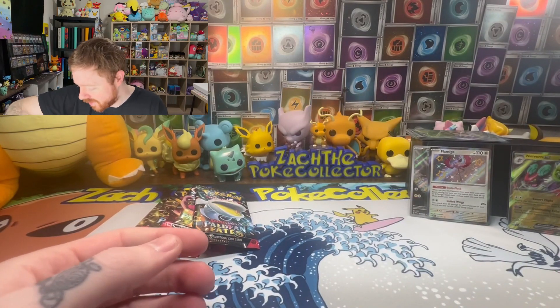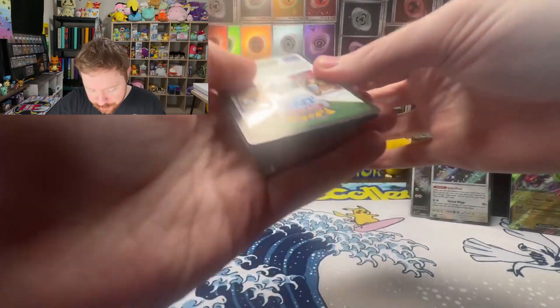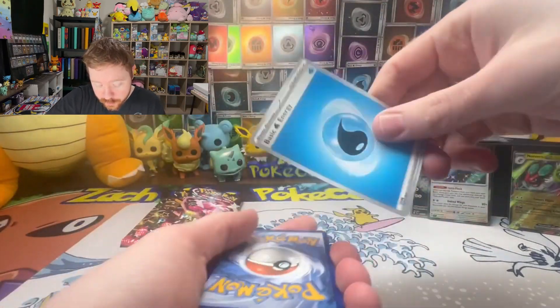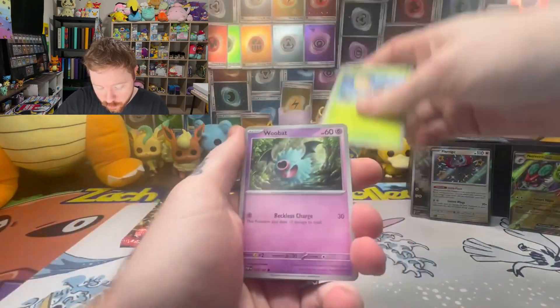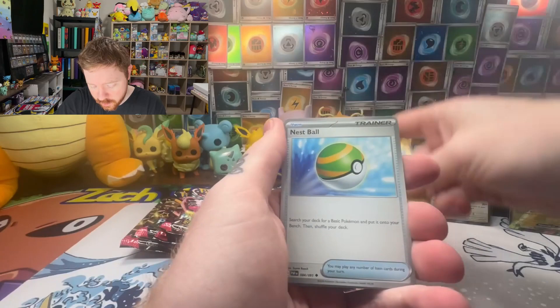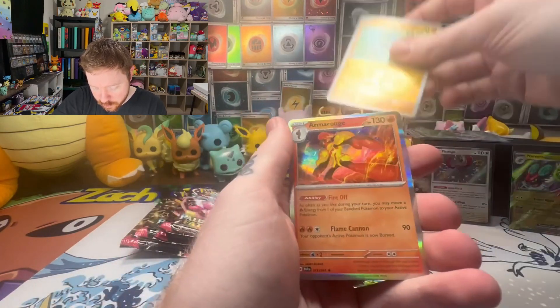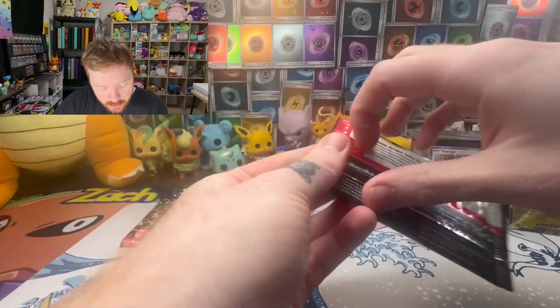Into a reverse Paldean student. I like the Flamingo — a lot of the baby shinies I'm either very happy with or pretty happy with. None of the baby shinies I've looked at I think it's really that texture and those stars — it's just a really cool set. We're going to be opening for a while because there's eight secret illustration rares, six golds, and we haven't seen one yet. It's gonna be a minute for sure — nothing in this pack.